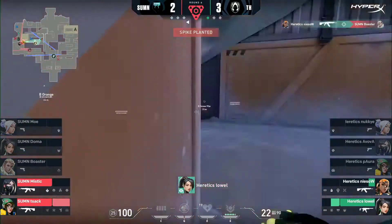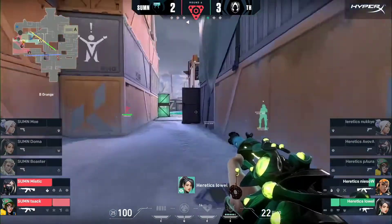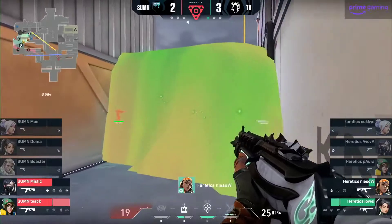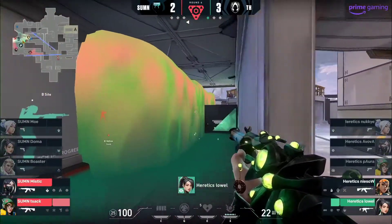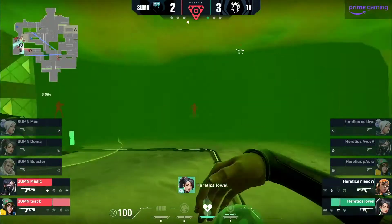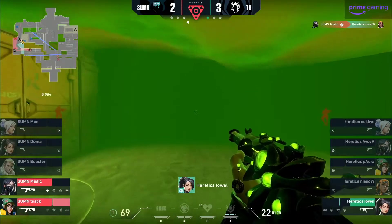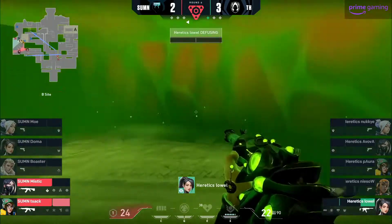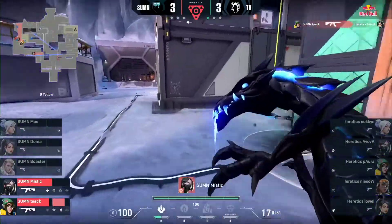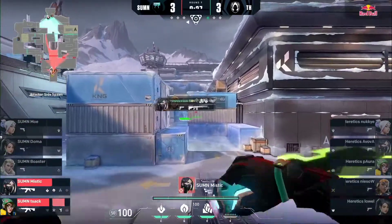Heretics are still trying to make this competitive. How is this a 2v2? Jack actually playing very deep towards B lane. Investment of the ult — that's big. They need this round. Lowell still looking forward, time is starting to tick — got to make a move. Jack probably has a lineup from that spot. That's Mystic and Niso — just going for the defuse. HP diminishing rapidly. Jack picks up the easiest one. 10 HP left on Lowell. Really good utility usage from Summon to absolutely lock Heretics out of that.